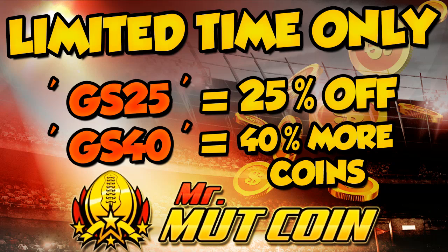For a very limited time only, we have two new codes you can use at MrMuttCoin.com, which is the safest, most reliable, and quickest way to purchase your coins. After checkout, use code GS25 for 25% off your order, or use code GS40 for 40% more coins. For example, if you purchased 1 million coins and used GS25 you'd get 25% off, or with GS40 you'd get 400k extra for free. Link is in the description.